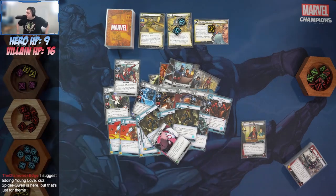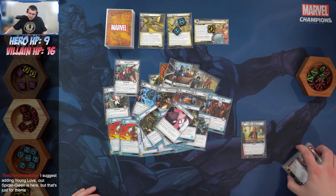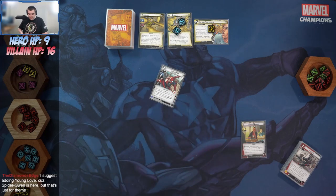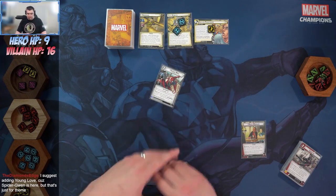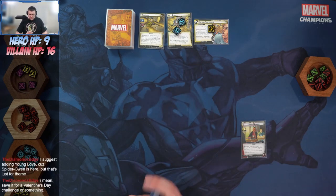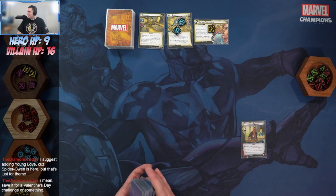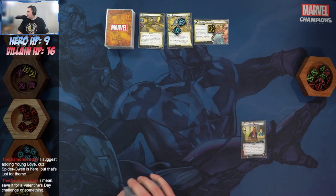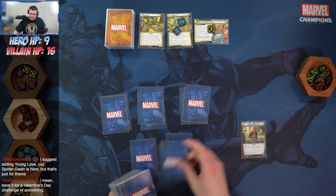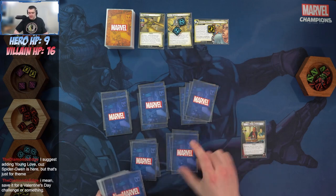There's your 25th card — Young Love. We'll see how it works out. I really like the Peter Parker basic Spider-Man, I think he's really cool. We're running the same modulars as before — save the modular switch for a Valentine's Day challenge or something.